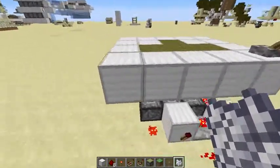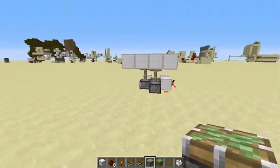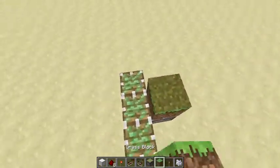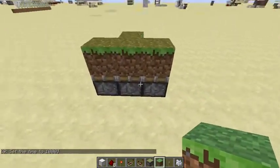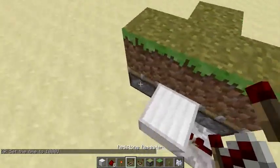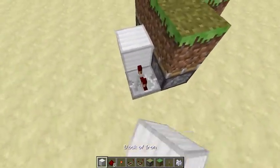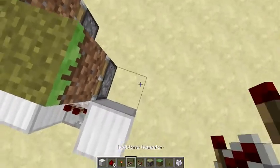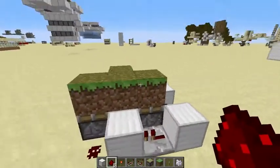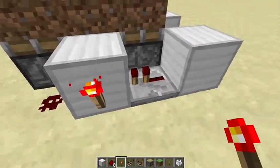I'll show you how to build it. You need four sticky pistons and some grass. Place them facing up like that, then build with grass blocks. Put a block in the middle, then a repeater facing in, and redstone dust on the back. Then put a block, another block, and then a repeater into a block into redstone dust — that should power all the pistons.